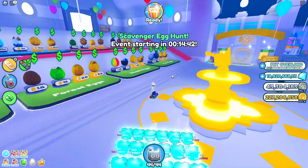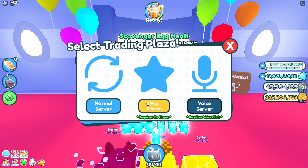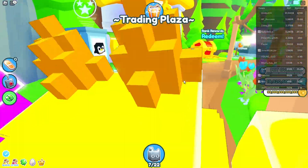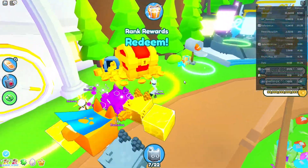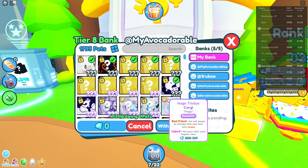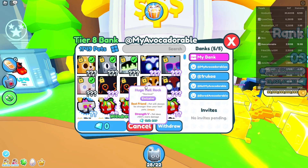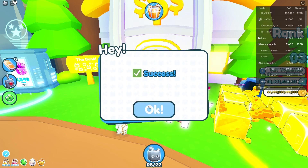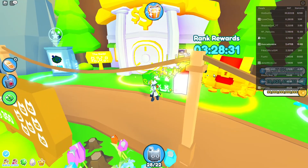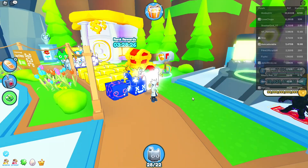Let's head to the Trading Plaza to check out some more updates. Let's take some of my huge pets from the bank and see if it changes my RAP value. As you can see, the RAP value used in the leaderboard is based only on the pets in my inventory — the pets in my bank are not counted towards the RAP value.